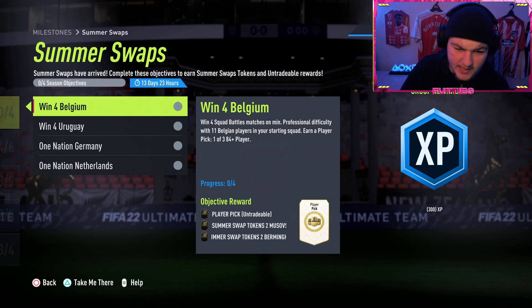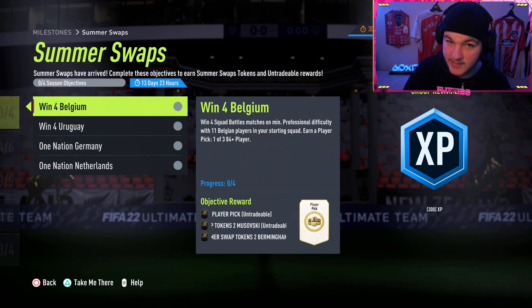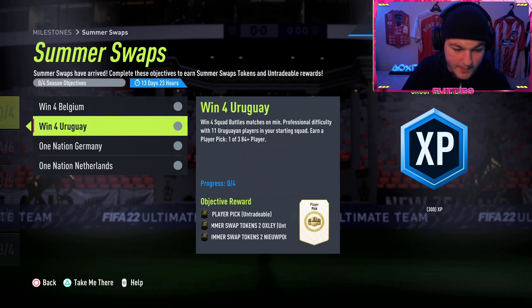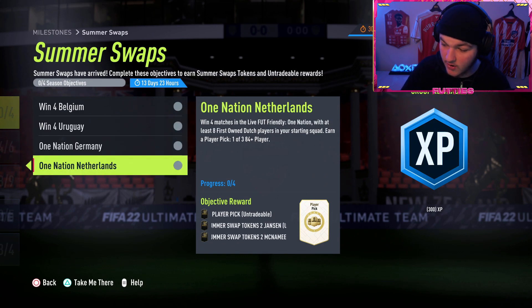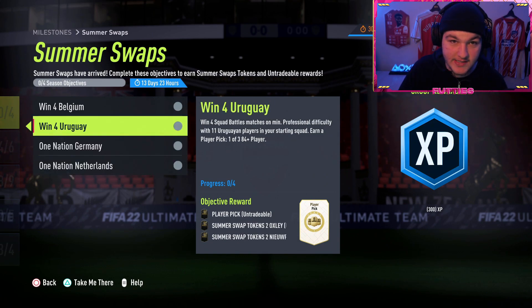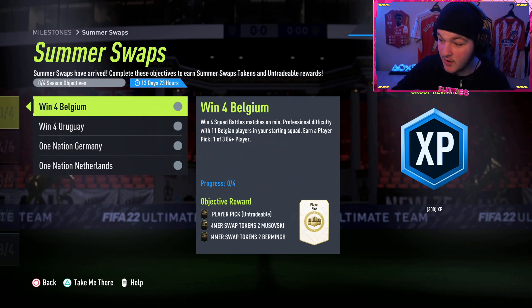It is Tuesday New Zealand time - EA release these milestones every single Tuesday morning New Zealand, or Monday evening in the UK. Without further ado, you can play up to eight squad battle games in return for four tokens, and you can win eight games online in return for four tokens as well.